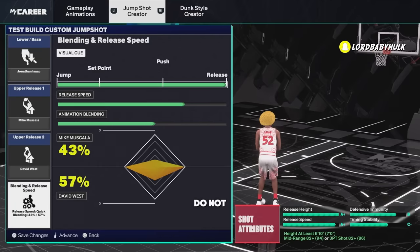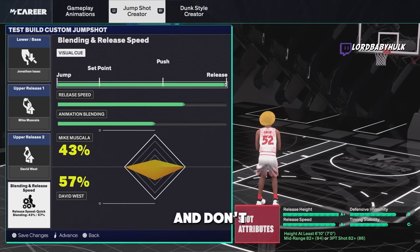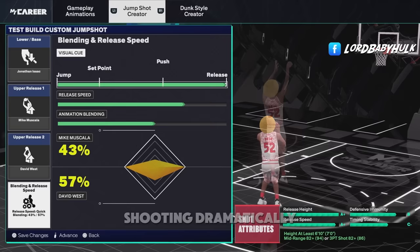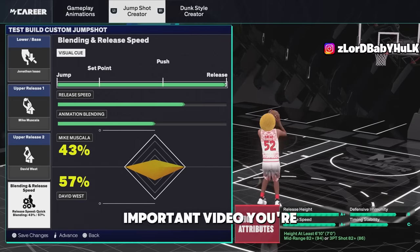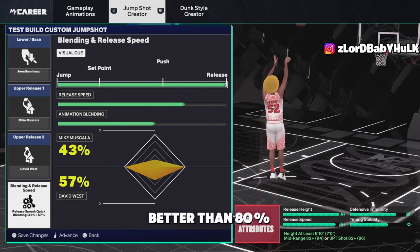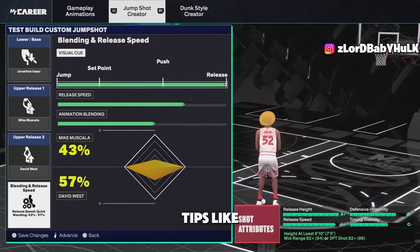Two quick tips before we get into everything: do not play online if you don't get your hot spots and your lethals, and don't play online if you don't do your Gatorade drills. They increase your shooting automatically and make it much easier to shoot. This is the most important video you're going to watch — know how to shoot and you're better than 80% of the community. Make sure you subscribe if you want tips like this.